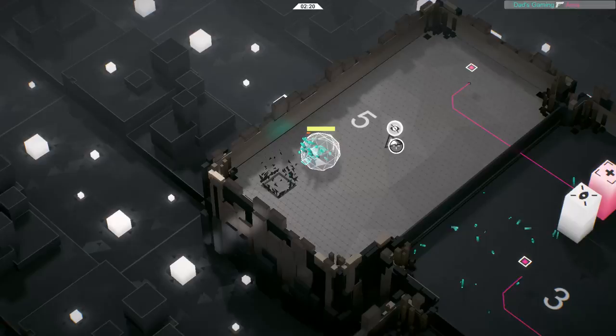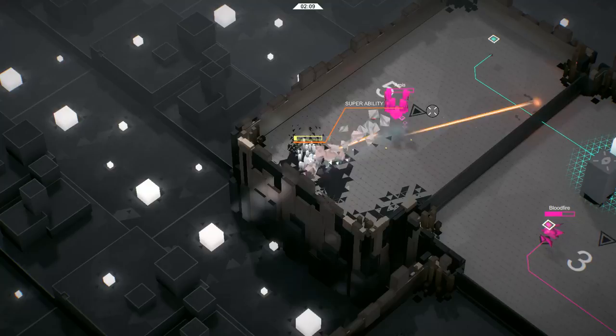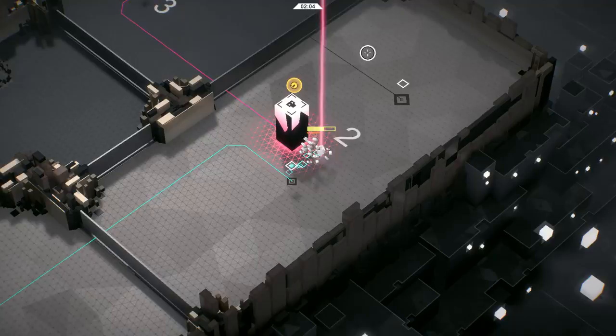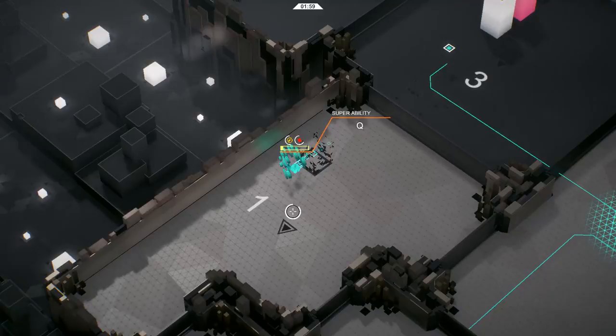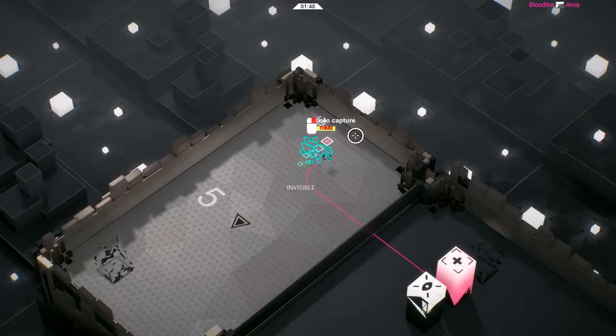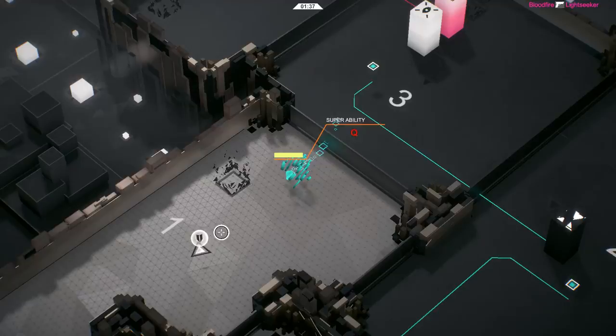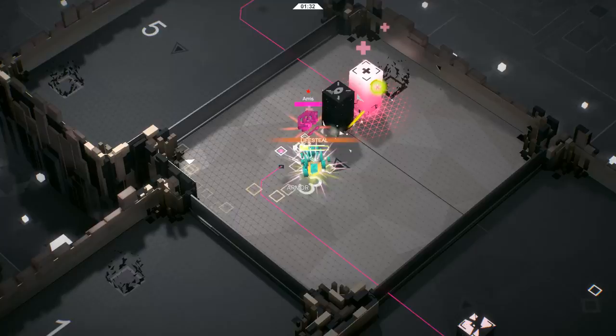Invisible. All right, I'll take that. I got a point. You've got to be really accurate with your shots too — it's easy to miss. I need to heal up again. You can also hit Space to change classes.